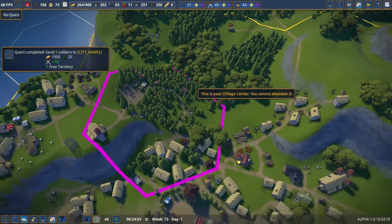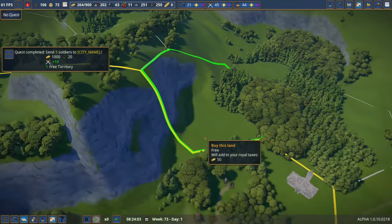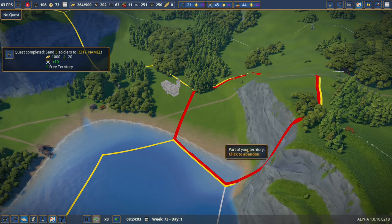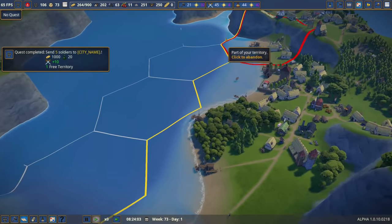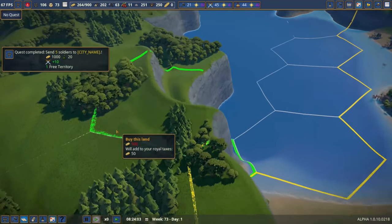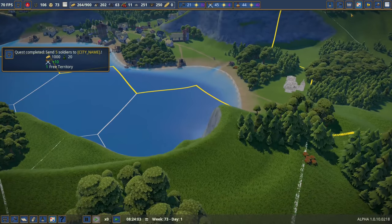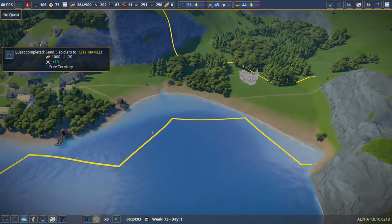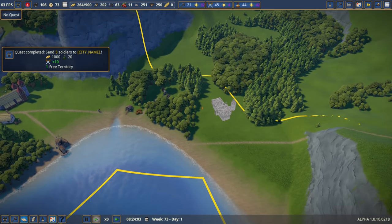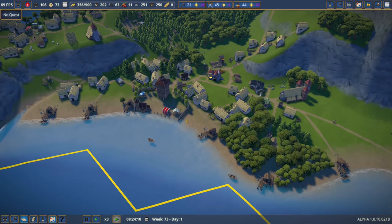We just got another free territory. I think I'm going to grab this one just so we have this entire beachfront here. Obviously we could start building up on these cliffs, but I just kind of want this entire beachfront - I think that's quite nice. We can put a nice wall around the Lord's Manor and eventually build another keep out here. There's a lot of things I have planned for that area.